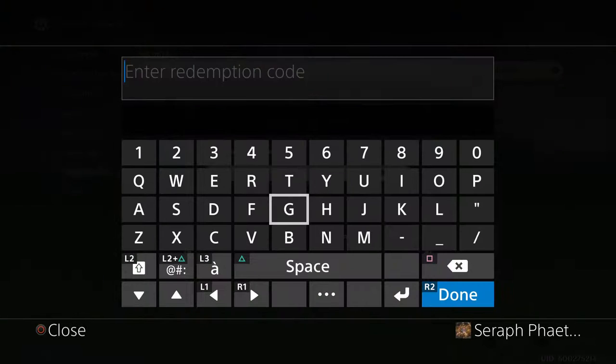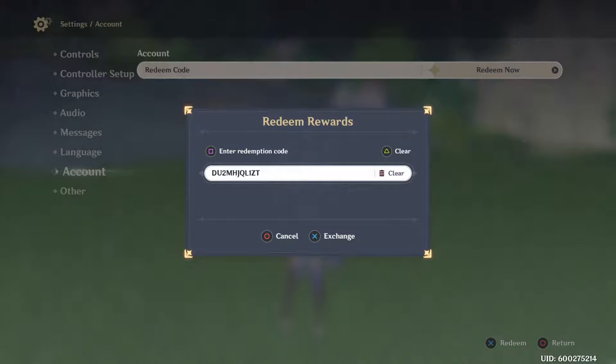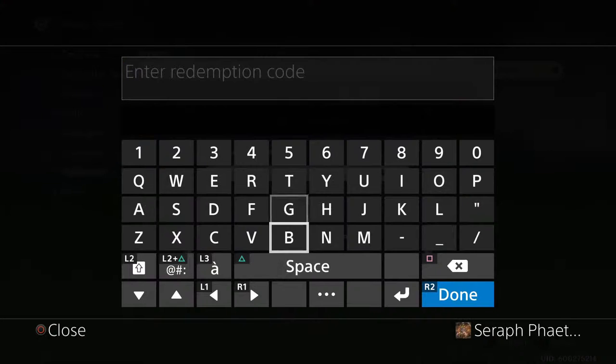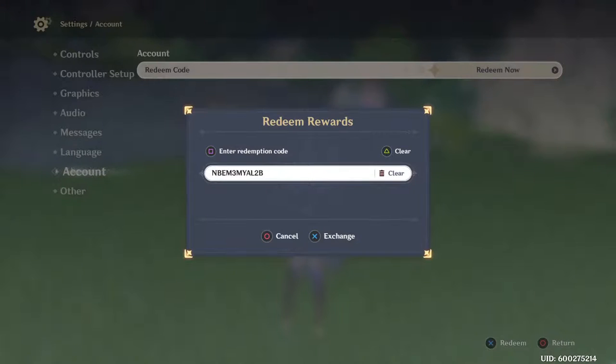Second code: D-U-2, M-H-J, Q-L-1, Z-T — already in use, clear that one. And the final code: N-B-E, M-3, M-Y, A-L-2-B.